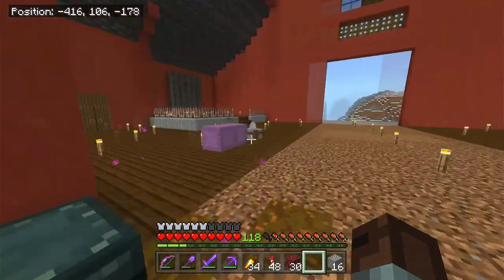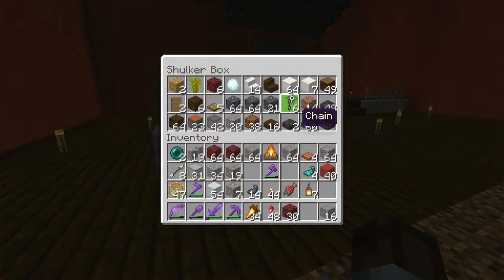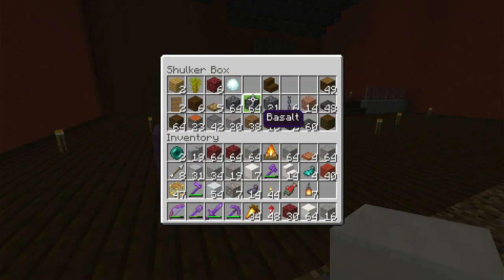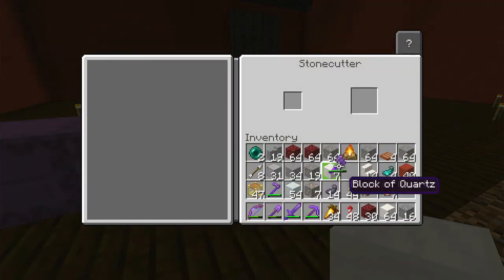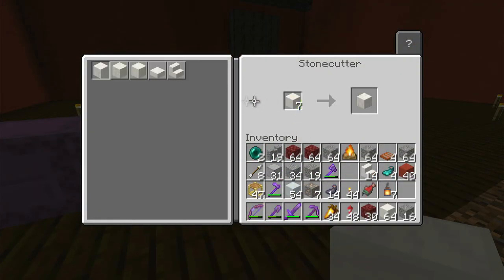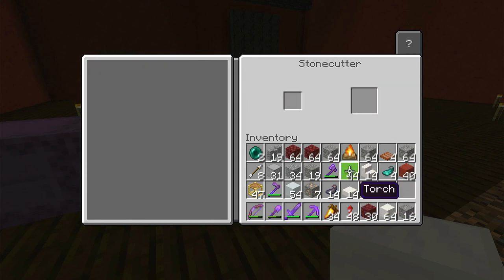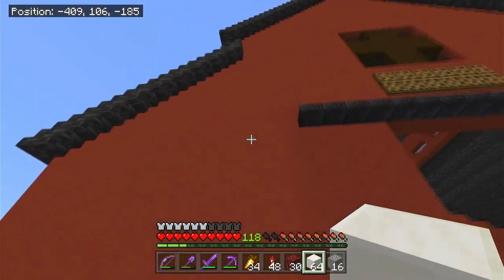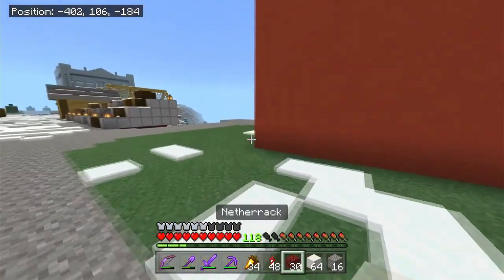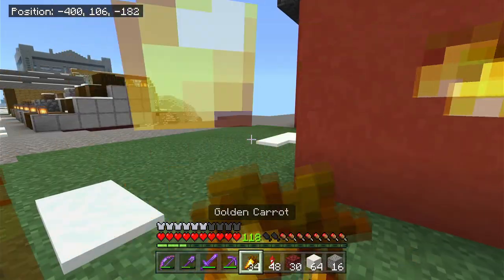The next thing I want to get started on is of course building the tree design on the outside. Now, normally I like to plan something big like this, but I kind of just want to freehand it and see what happens. Famous last words there. So let's see how wide is this thing — I just built it and I don't remember. It's 16 blocks wide.